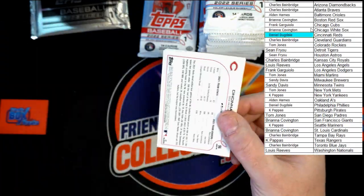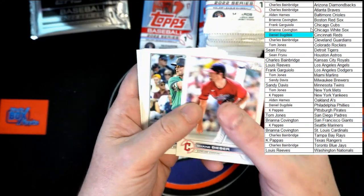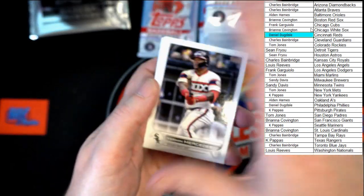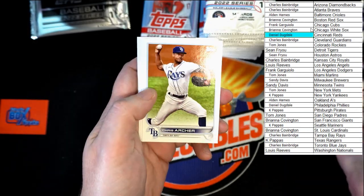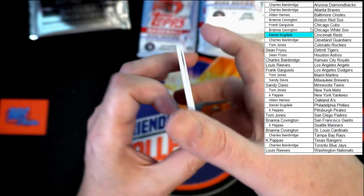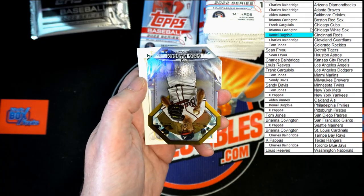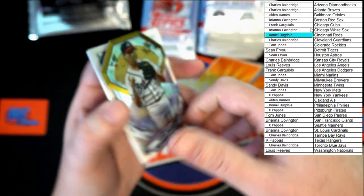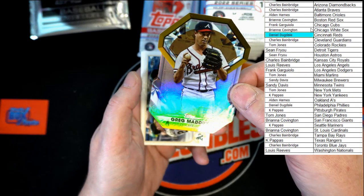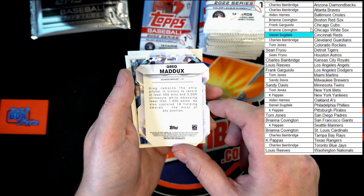Gotta watch these corners — these packs want to damage them, I ain't having it. Beaver, Seeger, Mercedes, Rogers, Archer, Soto. Bruso, Altuve. Not only because it's Greg Maddox but that is sharp — look at that. Going to the Braves, that would be going to Charles B. Very nice die cut right there.